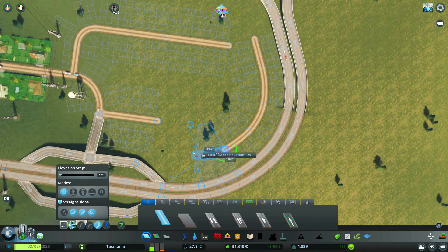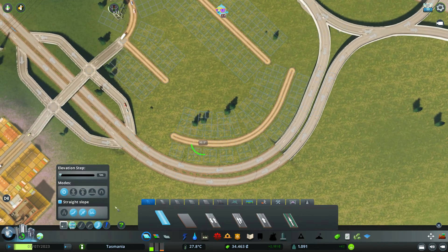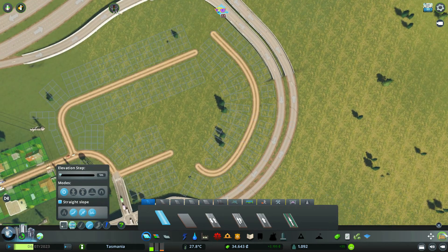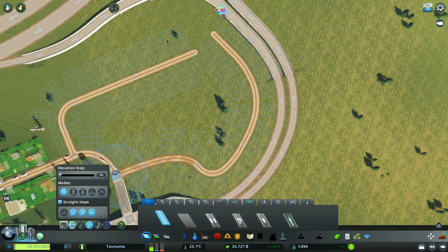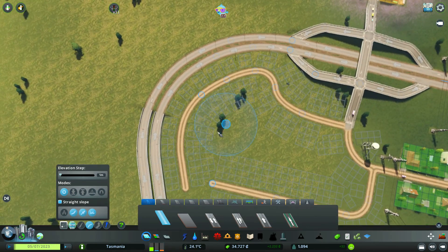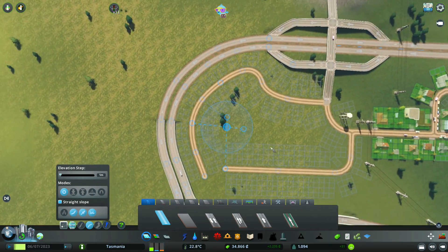Esta falsa autopista, al final no nos lo va a permitir. Desde aquí, mucho mejor. Pues ya podemos hacer con una curva normal, por ejemplo 3 y 3, y 4 y 4. No sé cómo va a quedar esto, igual va a quedar súper extraño. De aquí a aquí. Bueno, no me disgusta, tampoco me gusta la verdad, pero no me disgusta.